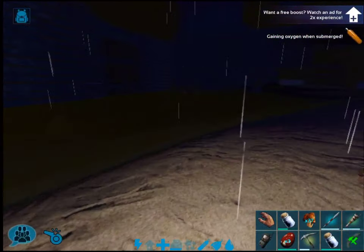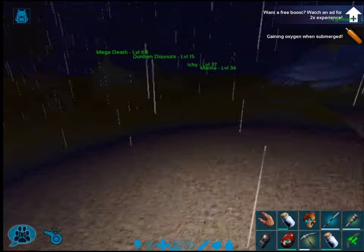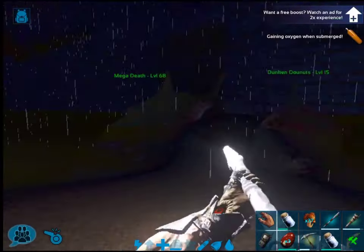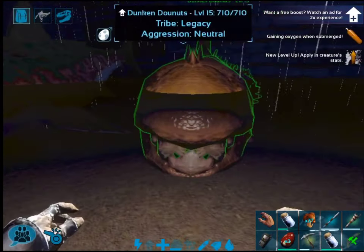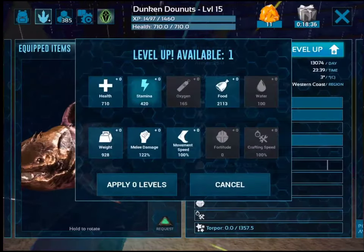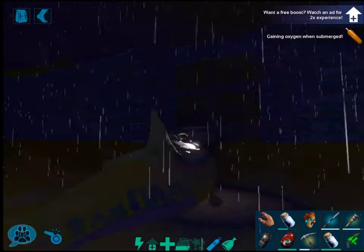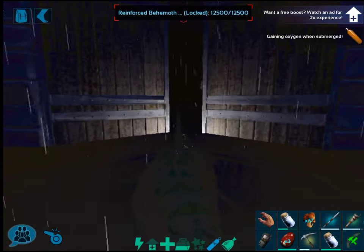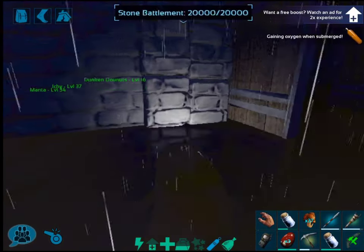Bring your biggest, meanest, tankiest creature out there that goes underwater. Now you can do this with a pike or a crossbow, but it's not suggested because there are a lot of deadly creatures underwater. The Megalodon is a personal favourite for underwater. I've had this Megalodon for a long time, so it's got a lot of health.